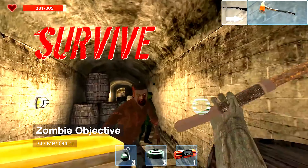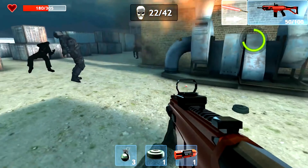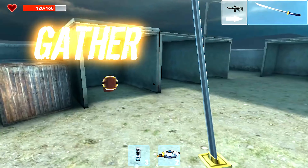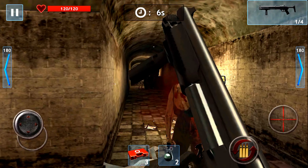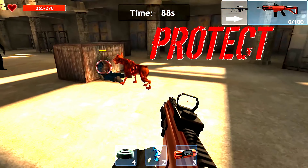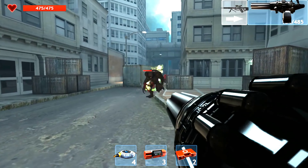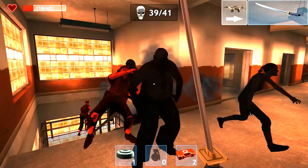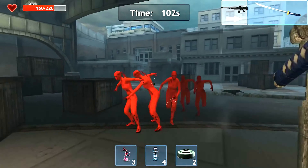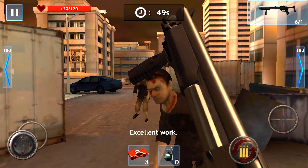Zombie Objective is a FPS game where you have to fight the undead in one of the most brutal, bloodiest wars — wiping out every sign of disease in a zombie-infested city to make the area safe again. The game has 7 game modes: Sniper, Defense, Reunion, Protection, Survival, Attack, and Boss Rush. It also features 12 types of zombies to test your skills and reflexes.